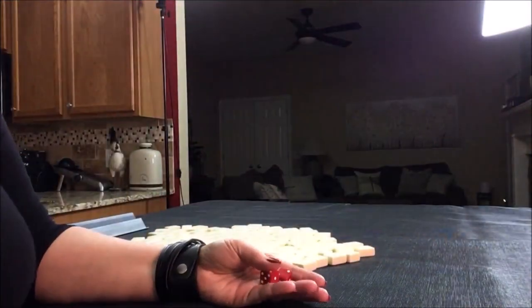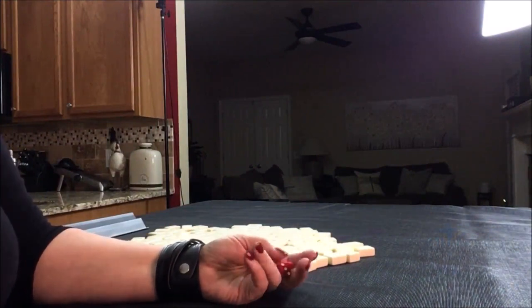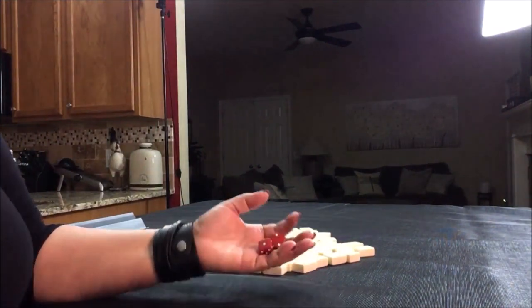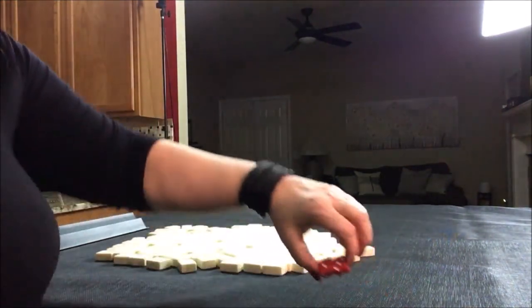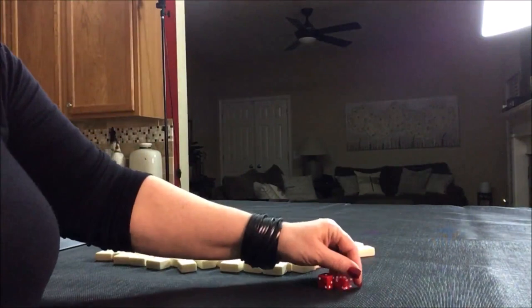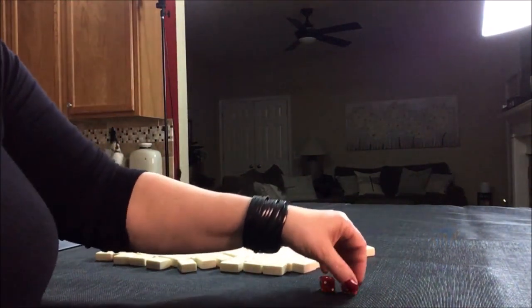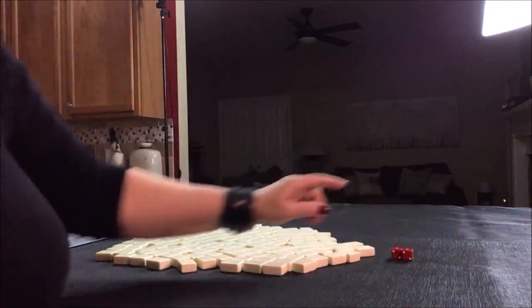I'm going to roll these dice to see which player we are. Player one will be an odd number, player two will be an even number. I rolled a four, so we're going to be player two.